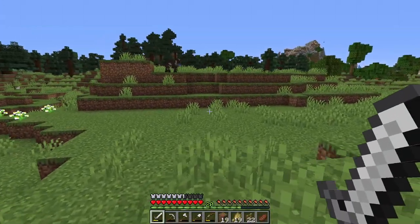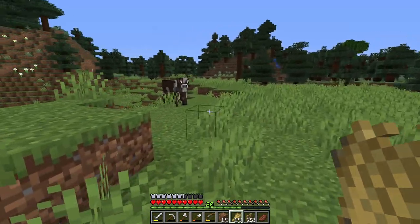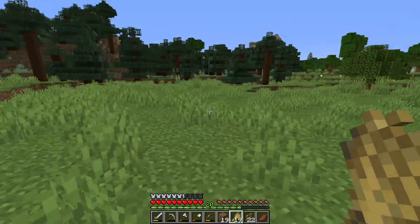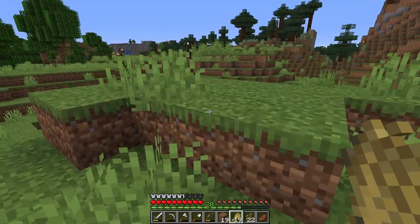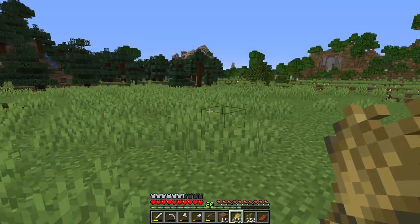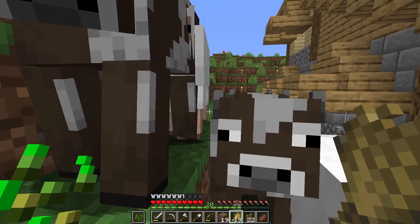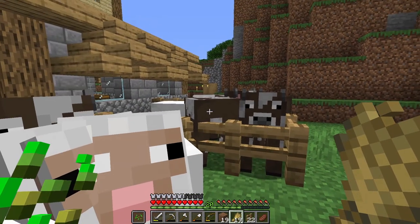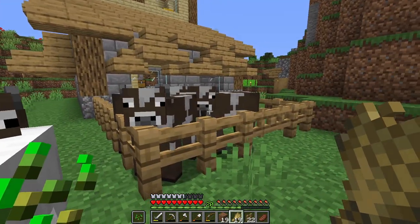I've come across a couple more cows and I just can't help but lure them in with some wheat. Still no sheep though - I could have sworn there was a load of sheep over here somewhere. Anyway, we've got a couple of cows following us, and there's another cow over there too. So we ended up with a grand total of six cows and two sheep, along with the baby cow which has actually grown up - that's 10 cows and three sheep in here.